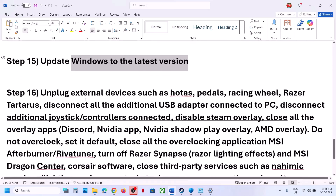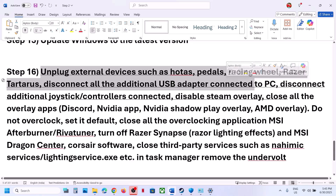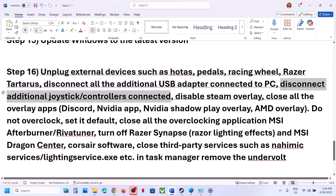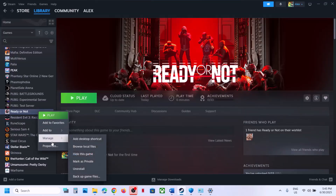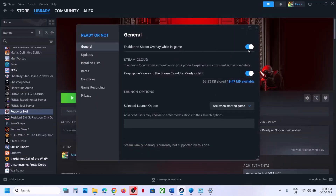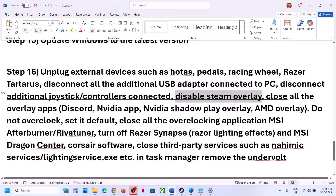The next step is to unplug all external devices from the computer — wheels, paddles, USB adapters, and any additional controllers. Disconnect them. Also disable the Steam overlay: go to Steam, right-click the game, select Properties, and turn off the option that says Enable the Steam Overlay While In-Game. Launch the game and check.